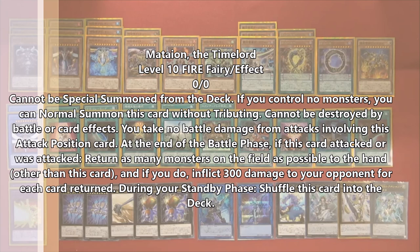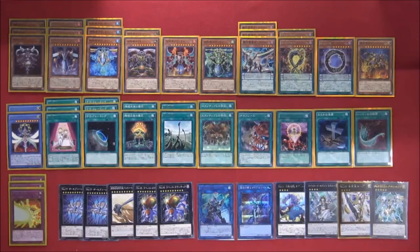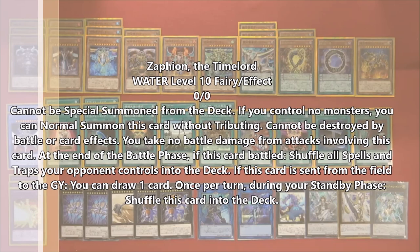This deck doesn't have a lot of strong attackers inside the main deck, so you're going to have to find ways to make Rank 10s or use Kaijus. You can even see in this deck list we're playing the Supreme King cards, which are good for Xyz summoning. It's definitely going to be a wild ride because you're probably not always going to win the same way.